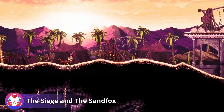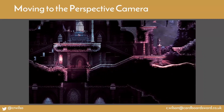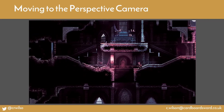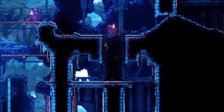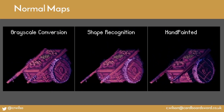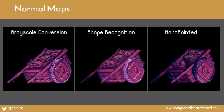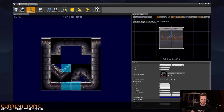The Siege and the Sandfox is a 2D stealth metroidvania currently being developed by Cardboard Sword. The design director Chris Wilson held an amazing speech at UnrealFest 2019 which goes into a lot of detail about the obstacles they had to overcome when making this game. Their goal was to make use of the advanced tools Unreal Engine gives them but still keep an authentic pixel art look. I especially enjoyed the section where he talks about how they created normal maps to increase the effect lighting has on the pixel art to make it look richer.